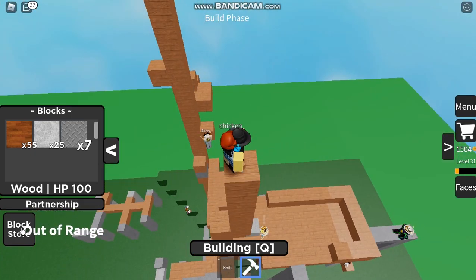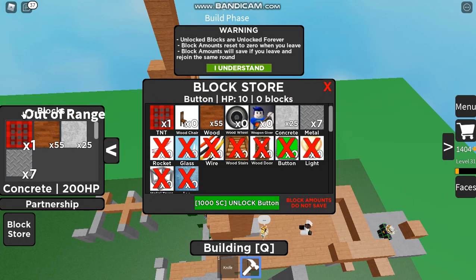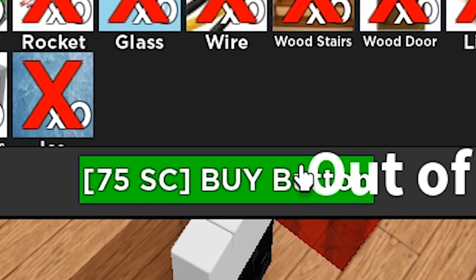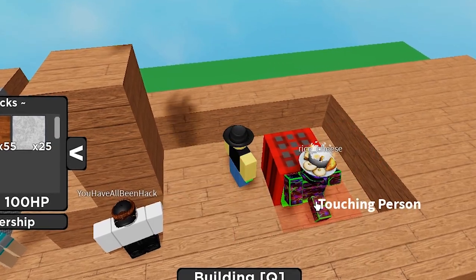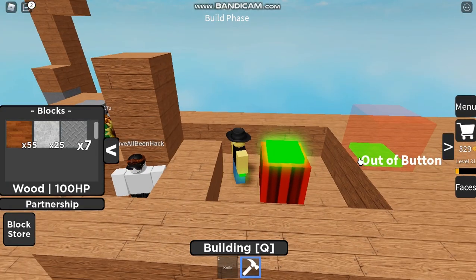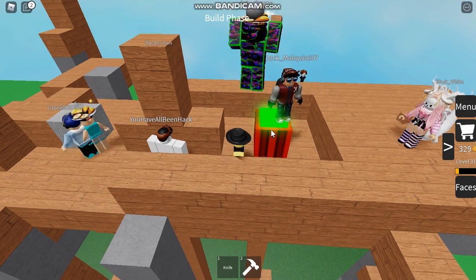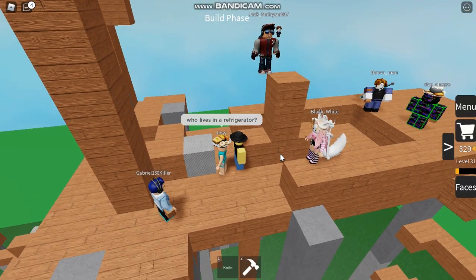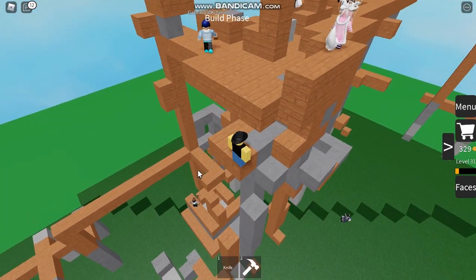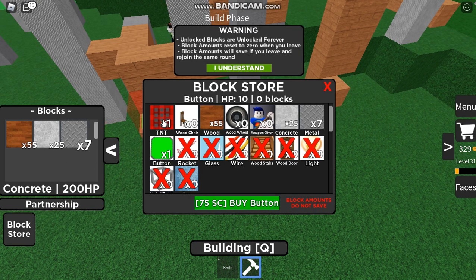I'm gonna try to use the TNT, I don't know how to use it. Do you need a button or something? I'm gonna try to buy the button — 75, sure. Oh, I don't want to touch it. Oh, it's doing nothing. Oh, that's how you use it! I'm gonna put the TNT over here. I want to see — oh wait, I have one but I can't use it.